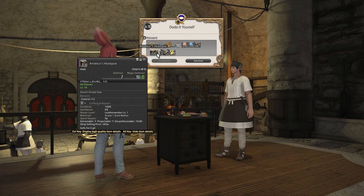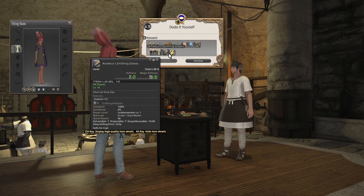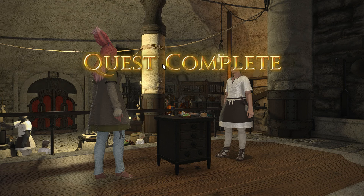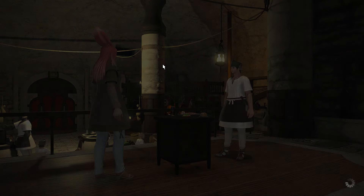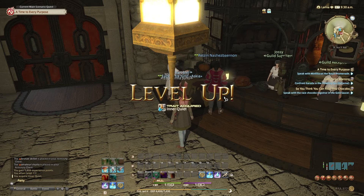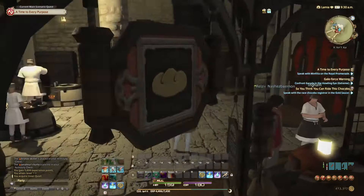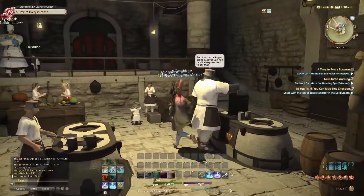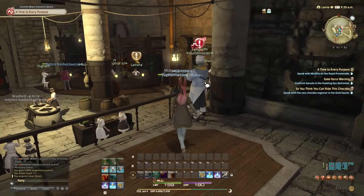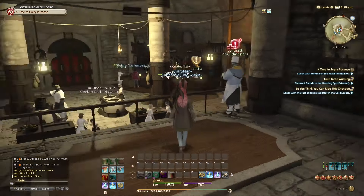Oh, Tomokri — okay. Amateur kurta or money — I can get the amateur kurta. Quest complete! Yeah, he's very rude but also very helpful at the same time. What does inner quiet do? Oh, it's a trait. Alright. The guild master probably needs me to level up again — let me see. Yep, I have to be level 15 for the next quest. Where's Tomokri? At the adventurer's guild.